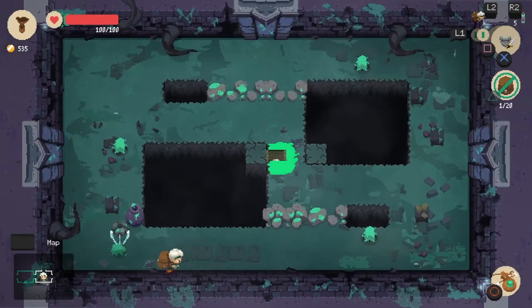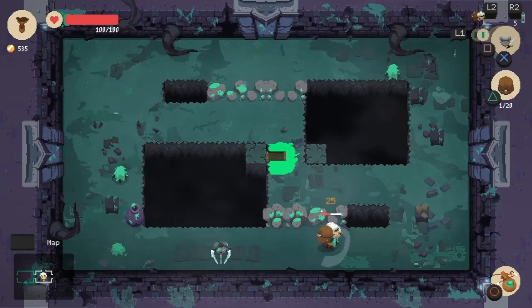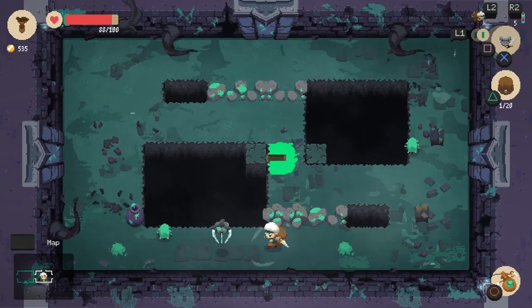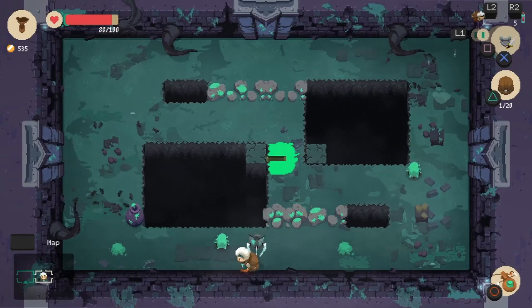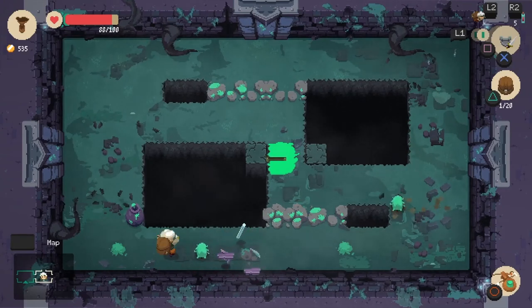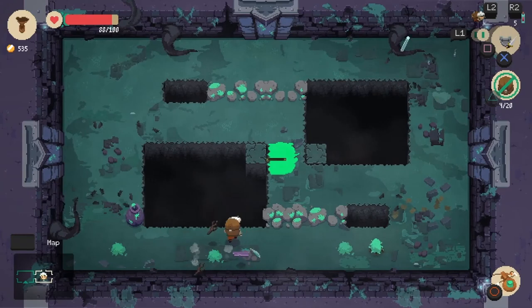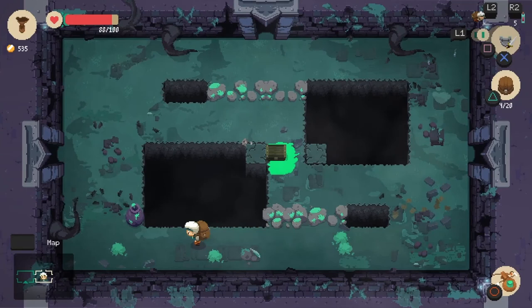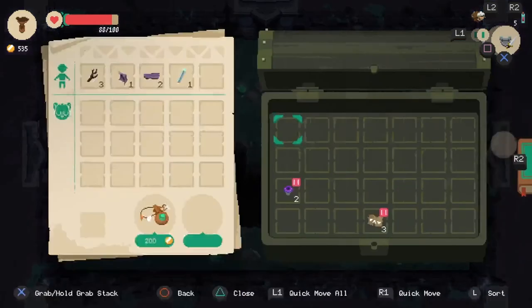There are different enemies. A lot of your initial introductory enemies basically just walk around and hit you. The flying one, however, if something drops, will come and pick it up and attempt to run away with it. Breaking the pots doesn't always reveal artifacts, but it is good to check them anyway.